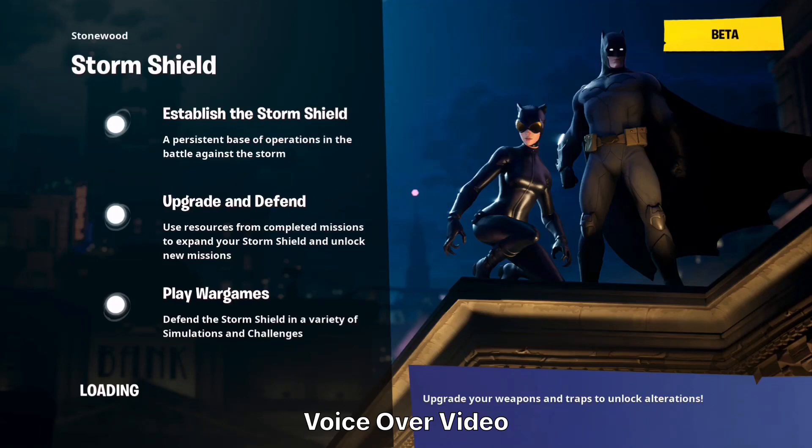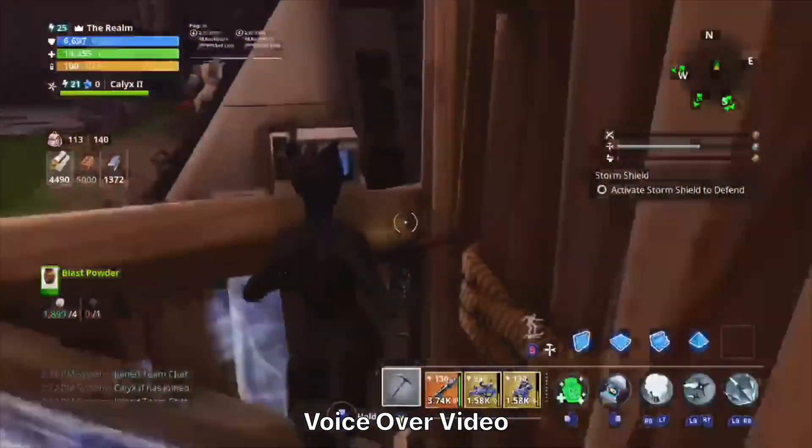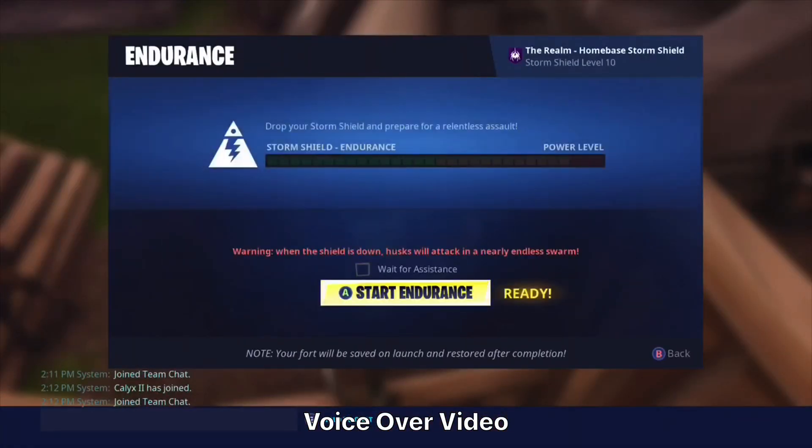First thing you gotta do is build up a stair — ramps, exactly. Then you're gonna place a floor on the top of that, so you can still run up it. Then you're gonna place any trap you want: ceiling trap, floor trap, wall trap. Then make sure you have weight assistance off and start the endurance.